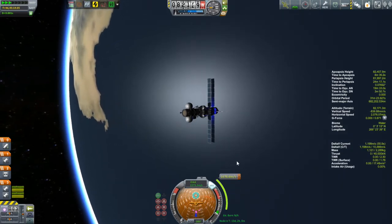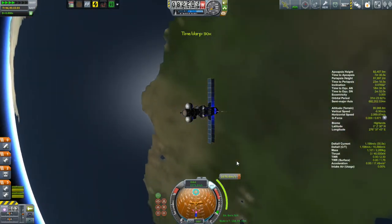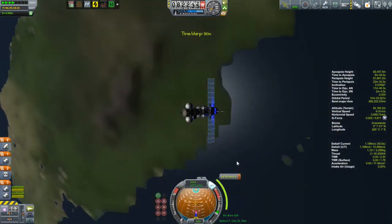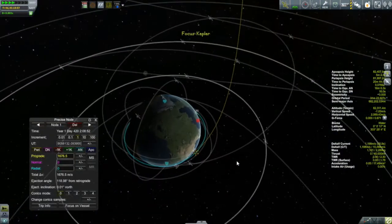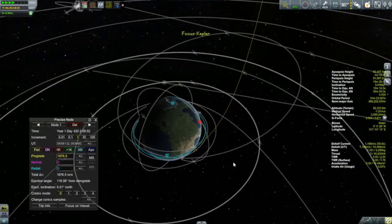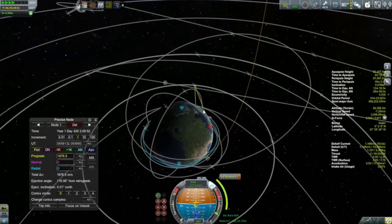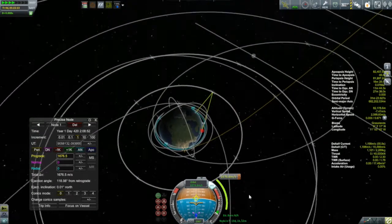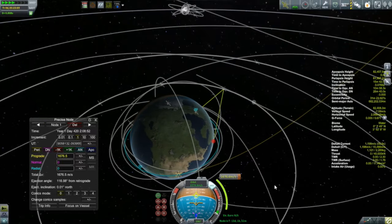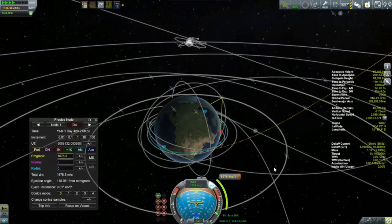This episode is about bringing my Kerbals home - all my Kerbals that I have in space. Right here I have the Kepler, which I launched a couple of episodes ago. It is an unmanned Moho lander, and it's still over 13 days from its launch window to get to Moho. But I had an idea that's going to make my eventual launch easier.